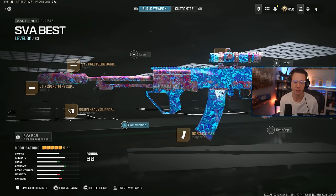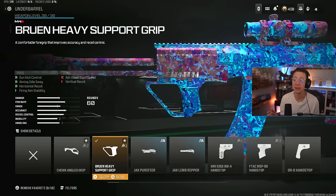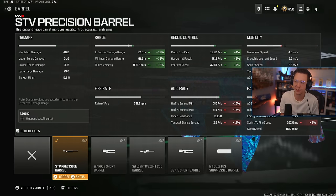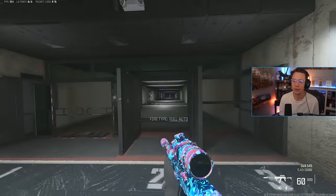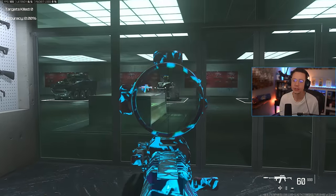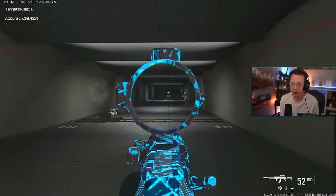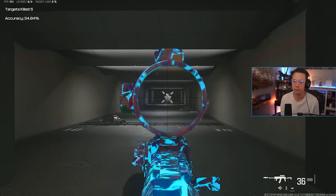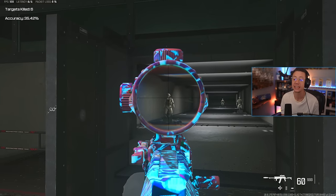We've got the 2.5 times Eagle Eye optic, the 60 round Extend-a-Mag. Even though we're using this in semi-auto mode, I am still using the Bruin Heavy Support because this is going to help out with the aiming idle sway and the firing aim stability, meaning it's going to be extremely accurate throughout — on top of the fact that it has basically zero recoil. The precision barrel extends range and velocity some, and the Spirit Fire Suppressor also extends range and velocity. When you throw this in the semi-auto mode and start spamming it, as fast as I'm clicking here, there is basically no recoil — all those shots are hitting the same spot. So if you can spam a trigger fast, you're going to absolutely decimate them because there's no recoil to make up for. I can't imagine this is intended and I would expect in the future they add some recoil to this.